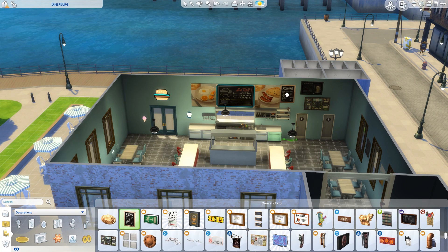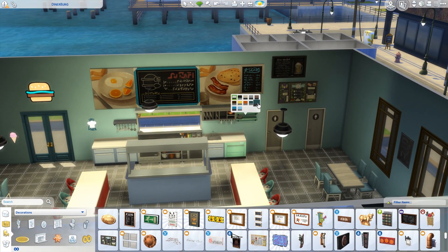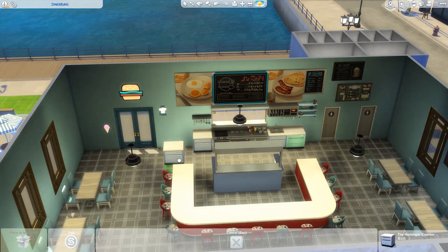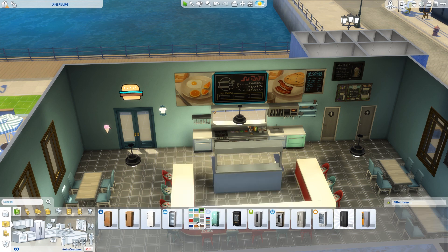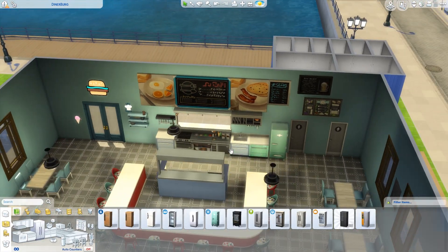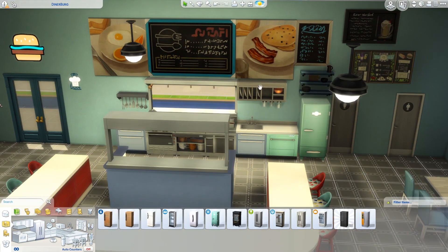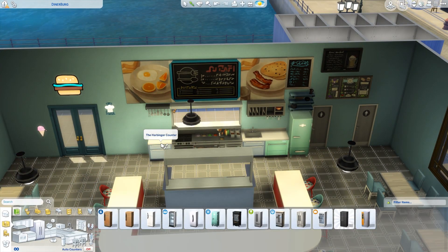What I've added here is a specials menu — a little chalkboard where staff can write the specials of the day. Here we're selecting the refrigerator; I believe this is from Jungle Adventures. I really love the look of it and I think it matches the dishwasher really well. The plumbing kind of makes sense — you've got the refrigerator next to the dishwasher, next to the sink, next to the bathrooms.